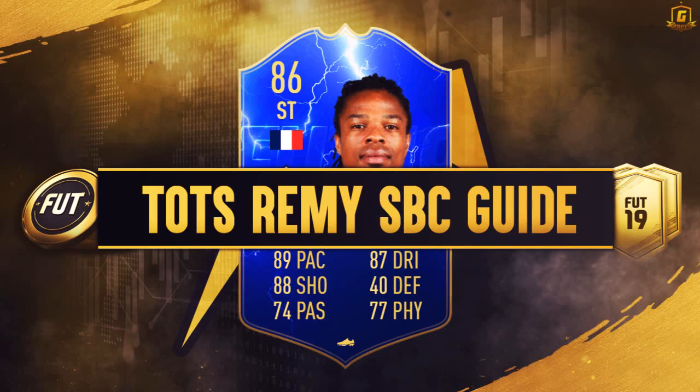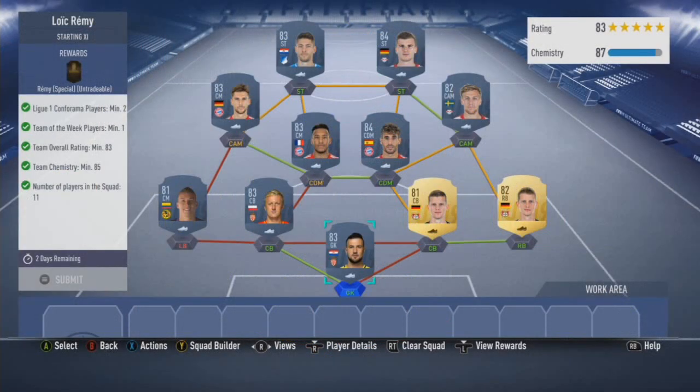Not going to take too much of your time with one route: 83-rated squad with one inform required, two from Ligue 1, and then basically from there go whatever way you like with 85 chem. It almost seems like a bit of a throwback card in a sense as well.